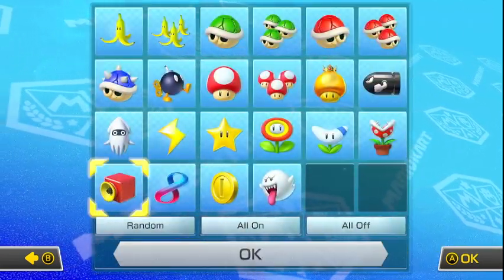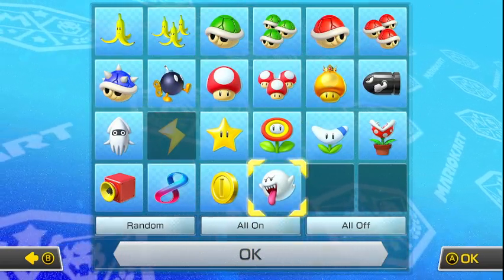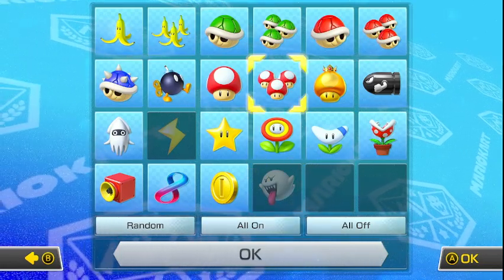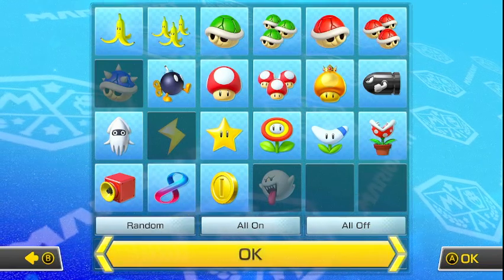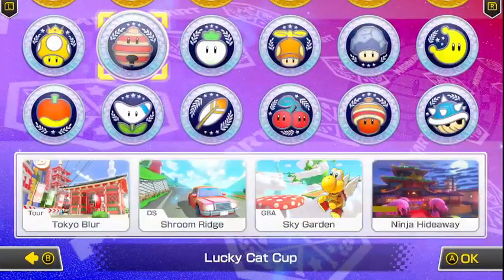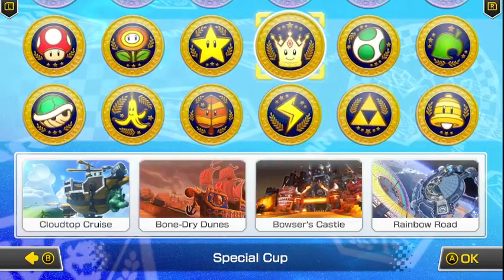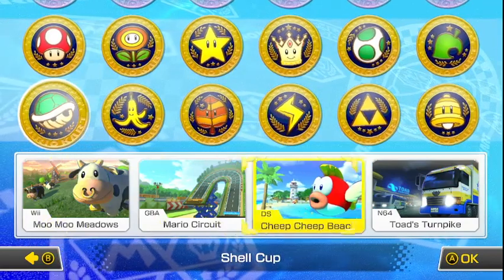Let's see. Get rid of lightning, get rid of ghost, and I'll get rid of blue shell, but I'll keep everything else. And today we're going to be playing Toad themed stages. The first level we are going to be playing is Toad's Turnpike.